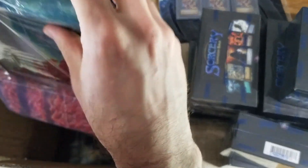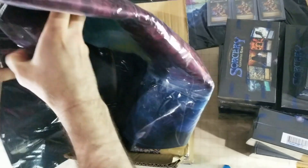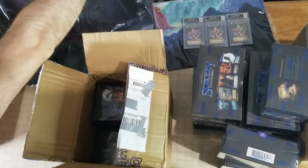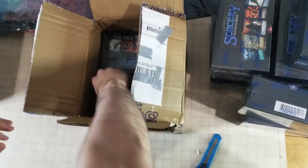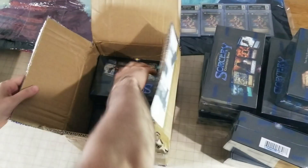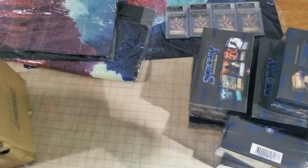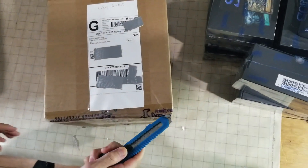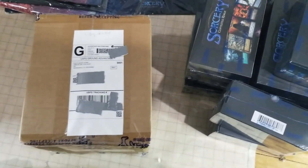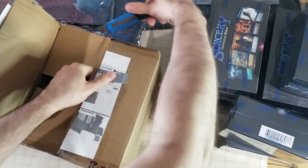Definitely nice to see another 9.5 for sure — amazing! So the playmats — that is a nine right there. Another nine. I'm not expecting such good luck. We have the final box right here. All right guys, type in the comments '9.5 let's go' — wish this man luck! If you don't type 9.5, you might not get it.